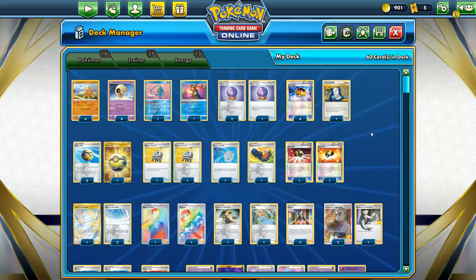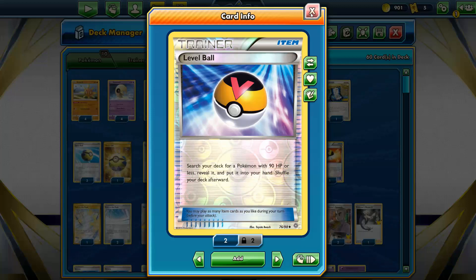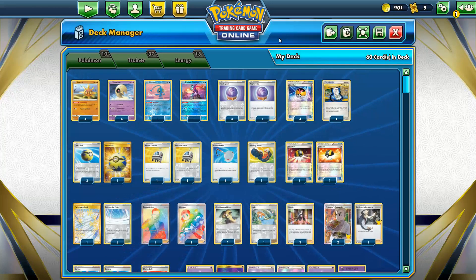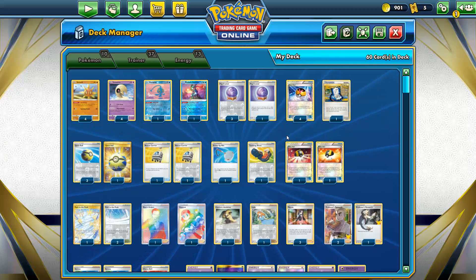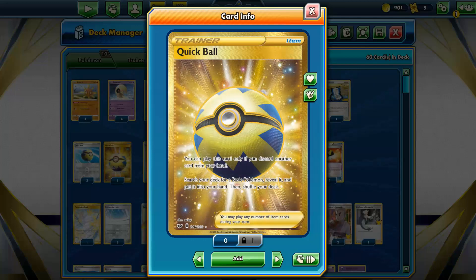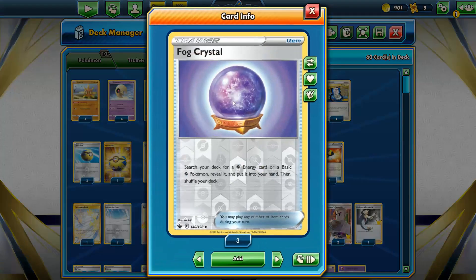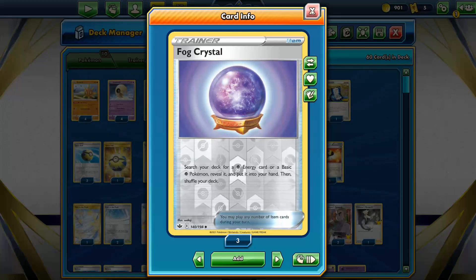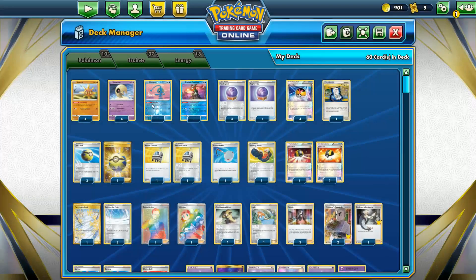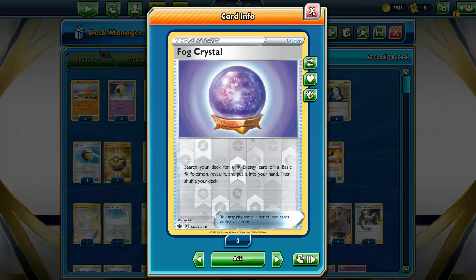Four Level Ball - it's gonna search out everything except Greninja, all of our main Pokemon and Manaphy. Four Quick Ball as well, to grab absolutely everything in this deck including Greninja, and it's a discard outlet - so discard the Psychic Energies to set up for Sun Energy. Then four Fog Crystal, which is perfect here because it's another instant searcher for Lunatone as a Psychic Pokemon, but we can also get Psychic Energies to get the manual attachment and then discard them. Just too good.